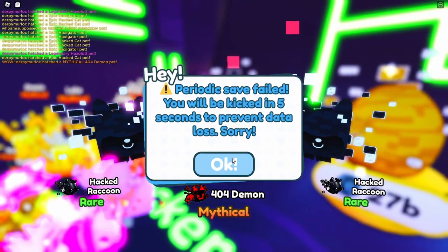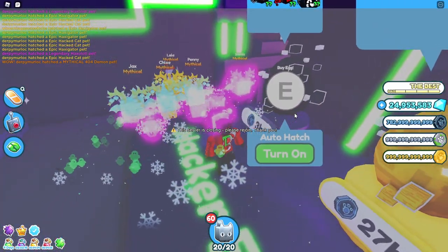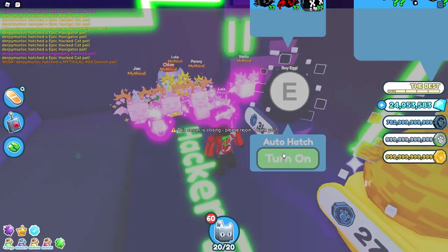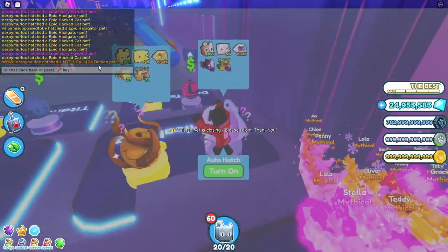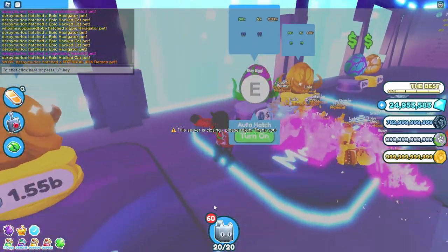I just got the new mythical 404 demon, and it says I'm going to get kicked in five seconds — I don't know what that is. Apparently I'm going to get kicked in like five seconds. I just got the mythical 404 demon pet. Maybe that's like a glitch or something, but yeah, I just got the mythical demon pet.